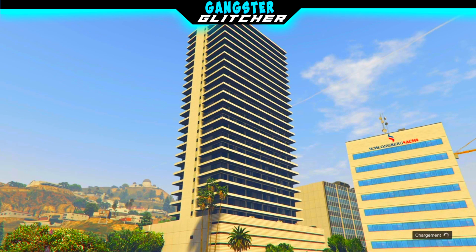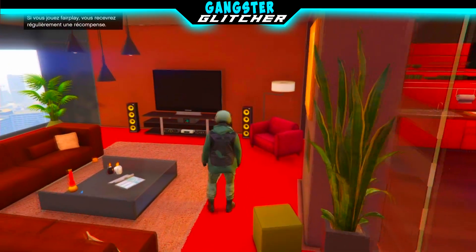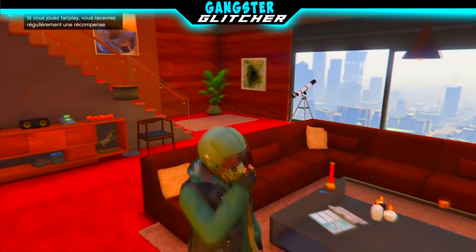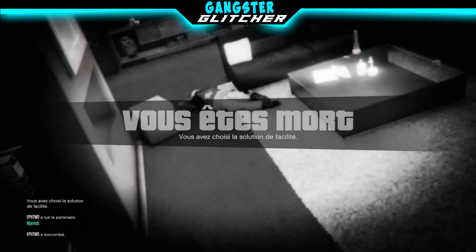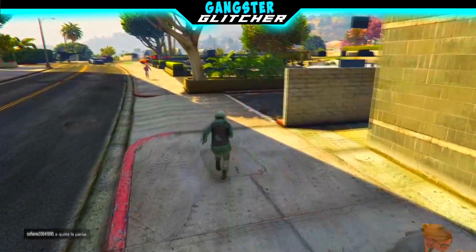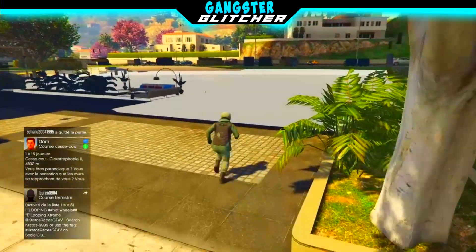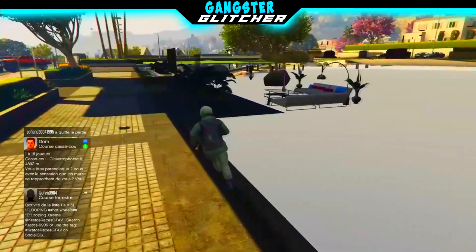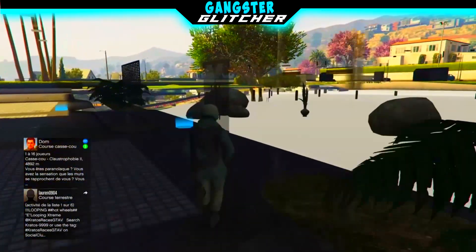Once you are appearing in free mode, it will spawn you in your apartment. Once you appear in your apartment, you will simply open the interaction menu or start options and suicide. Note that this glitch doesn't work in the MES Bank because you can't suicide there. Once you respawn in the session, go to the apartment — you will see it is invisible and you don't have your weapons. Other players will not be able to kill you, it will be like passive mode.